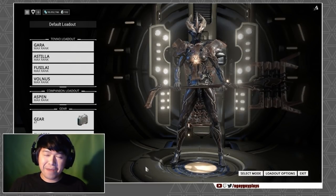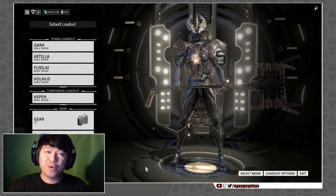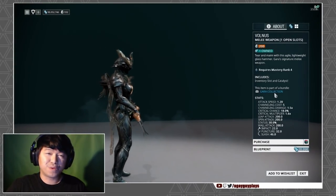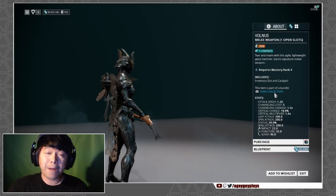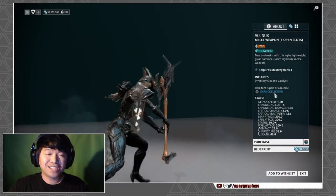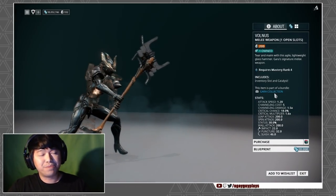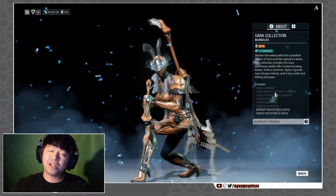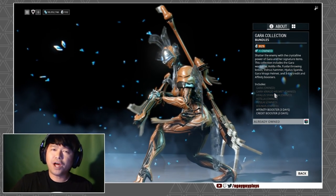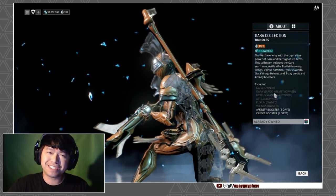Hey, what's up guys, this is Rob from A Gay Guy Plays, and today on the Snapshot it's all about laying them out real fast when we take a look at the Volness. You can pick up the Volness blueprints in the market for 20,000 credits — just be aware it requires Mastery Rank 4 to craft. If that's not quick enough, you can pick it up pre-built in the market with the weapon slot and catalyst for 200 plat, or grab it in the Gara Collection for 825 plat along with a slew of other glass-based weapons and Gara herself.